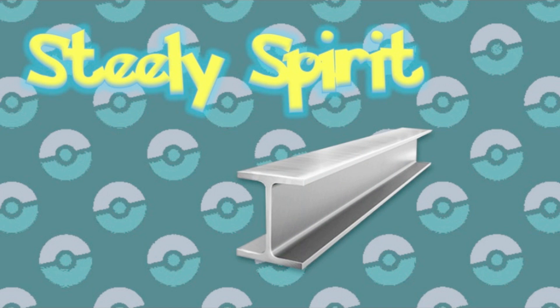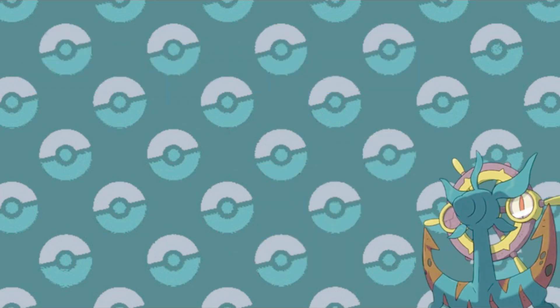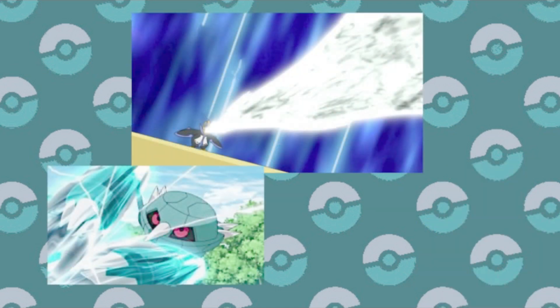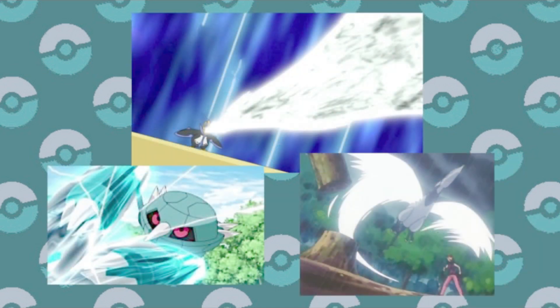Steely Spirit is a new ability that powers up ally Pokemon's Steel type moves. So this is basically an external version of the Steel Worker ability that Dhelmise had last generation, but it's also just a hyper-focused version of Power Spot that we just talked about. It definitely could be useful, if somewhat narrow, requiring the use of Steel type moves, which even with the addition of Fairy, still has limited uses.